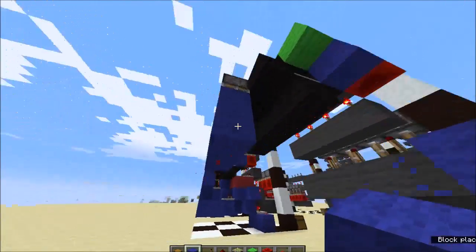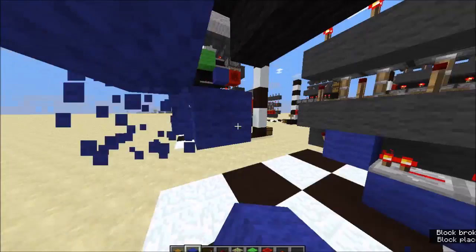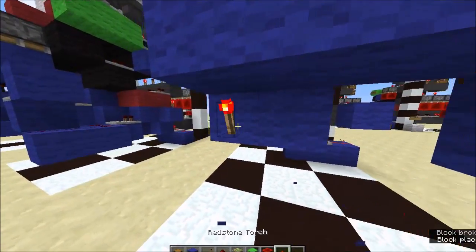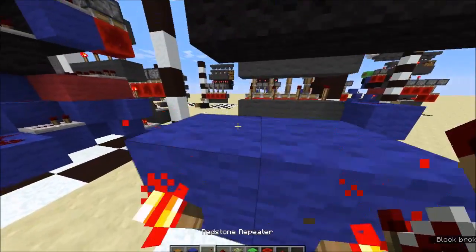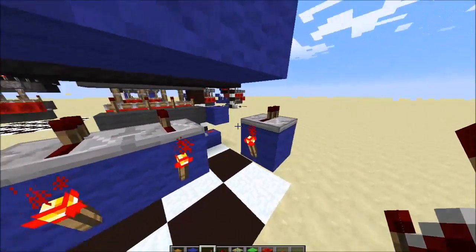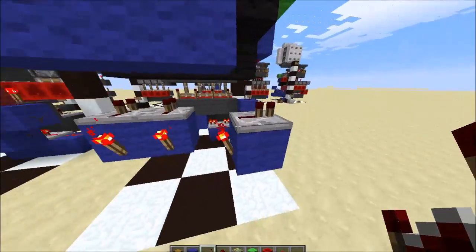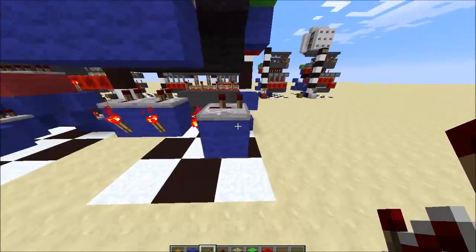I'm just going to put more temporarily so that's where they're going to be when extended. Put two blocks here and one here, torches on all of those, get rid of these temporary blocks, and repeaters on these. When those blocks extend down, these repeaters will all get powered. These all need to be set to two ticks of delay, otherwise they won't pick up the torch signal when the blocks come down.